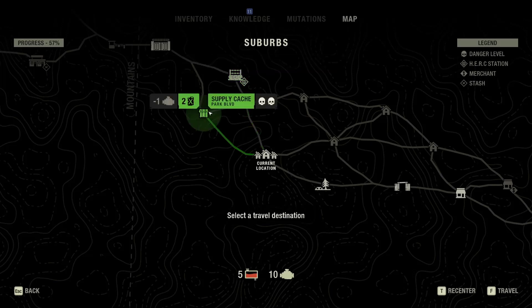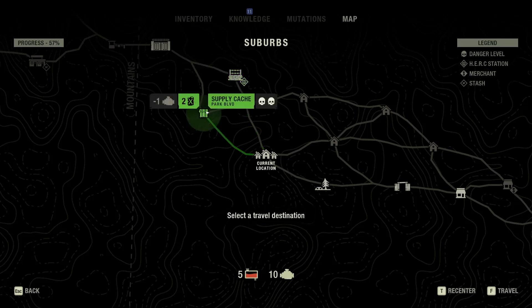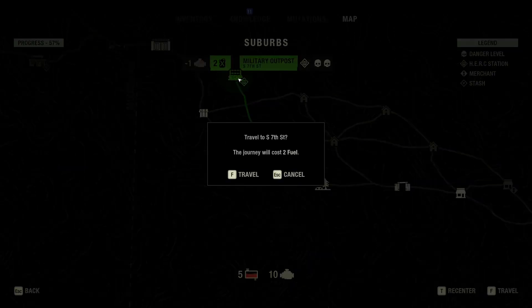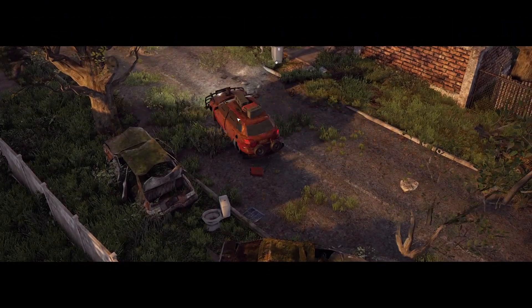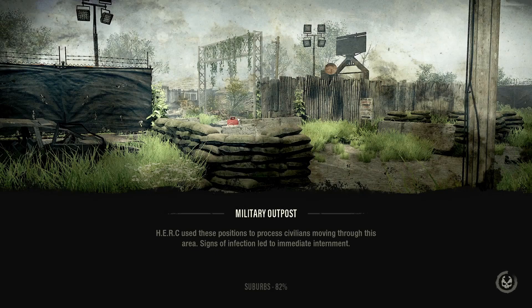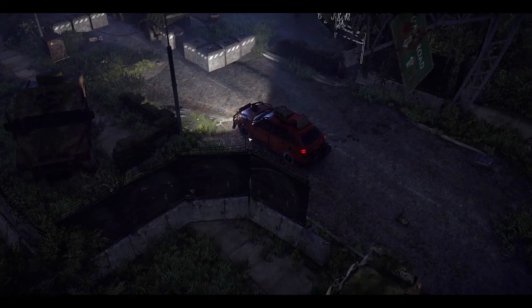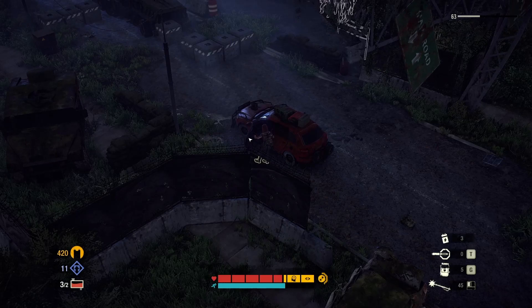We can go either to the military outpost or the supply cache. These places tend to have guns — I like guns. Supply caches tend to have a lot of consumable materials, things you can use for upgrades and that sort. But if you're looking for guns and attachments, and also ammo — supply caches also sometimes have ammo — being flexible isn't a bad idea.